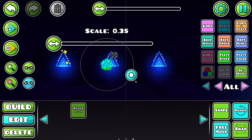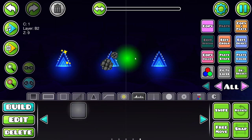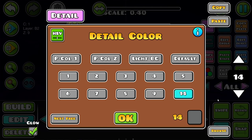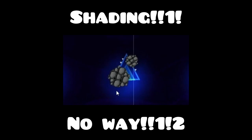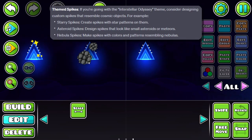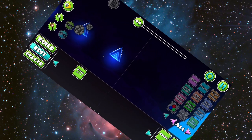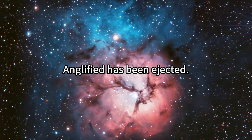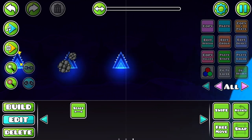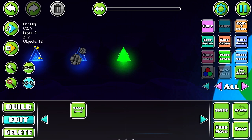I guess we can also rotate it a little bit so it looks more varied. Glow — yes, we can put glow. I hope this works. Okay, now we're talking. Shading. Overall, this is actually really good. And then the next one is nebula spikes — we gotta make spikes with colors or patterns resembling nebulas. I don't know how to make a nebula and I'm not too sure what a nebula looks like. I guess we just skip that because I genuinely have no idea what to do with it.